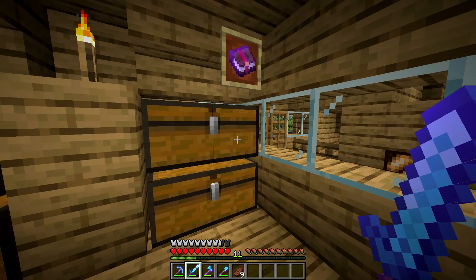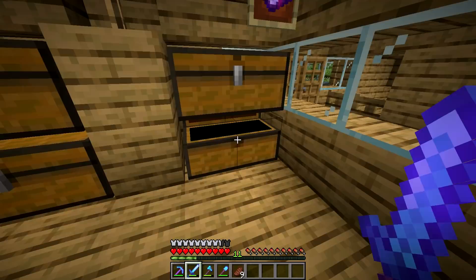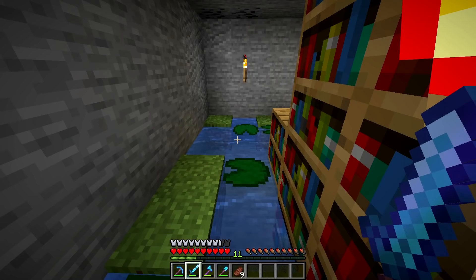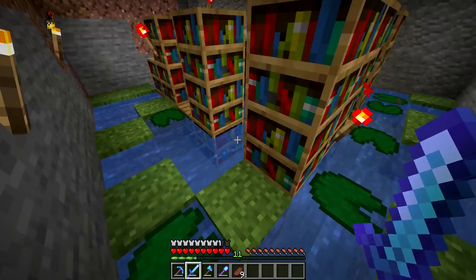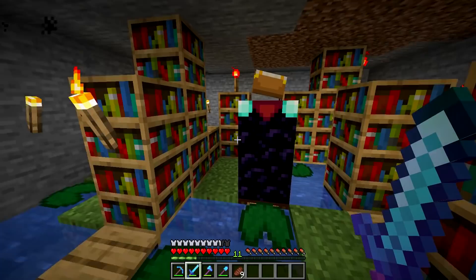I also ended up using loads of levels to enchant some different books. So we have a feather falling book and a power two book. And just down here, if you give me a little second, I changed up this room a little bit. So this is pretty much what it looks like now. I was trying to get all this done off camera. With the silk touch pickaxe, I got all this grass. I was trying to just grow it all but I think it looks a bit better like this. This is what the enchantment room looks like right now. I'm going to take away all the torches once it's fully complete, and I'm also going to replace all of the walls with nether brick. And as you can see here, I did a lot of enchanting just to try and get that silk touch.